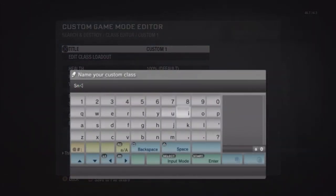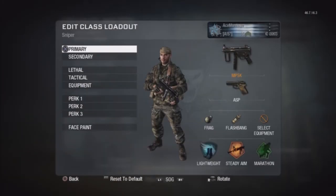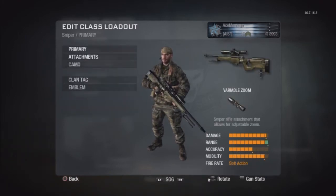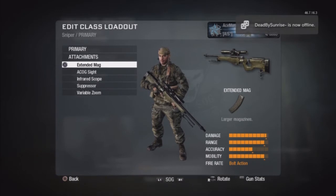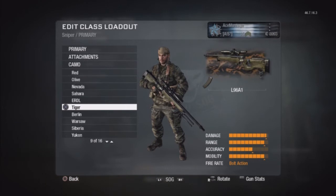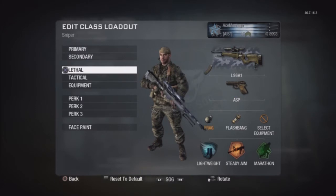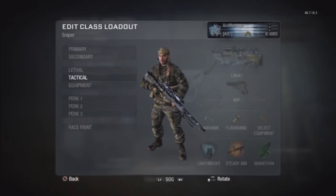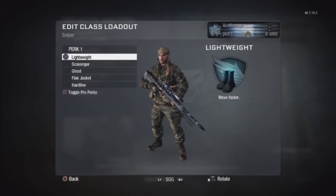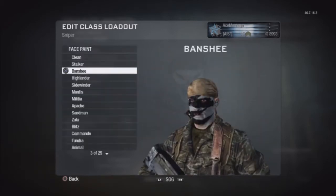Name it Sniper — doesn't really matter what you name it. Set it up with the L96 with Extended Mags or whatever else you want, whatever you want everyone to use. Put a Camo on it if you want. Secondary doesn't matter, Tomahawk — this stuff doesn't matter. For Perks, just make sure that you have Steady Aim on there.